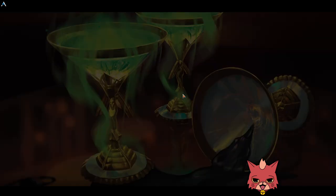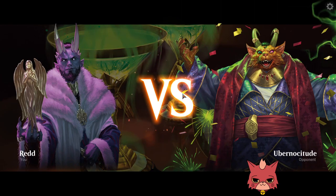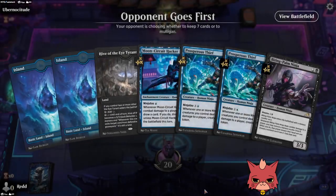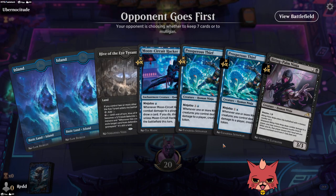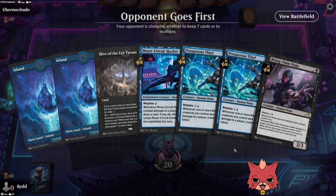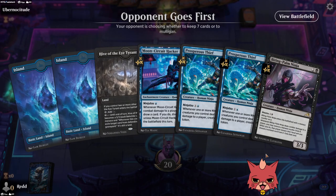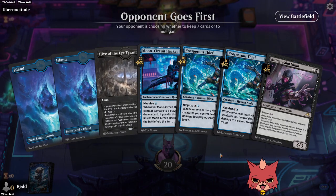For some reason it's been very difficult to navigate these menus — we have to click off of alchemy play mode every time. I don't mind this opening hand: no turn one does suck, but it's not a terrible hand. Having creatures and the mana to play them is enough to convince me.